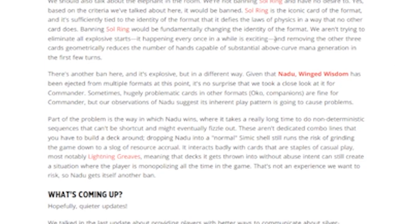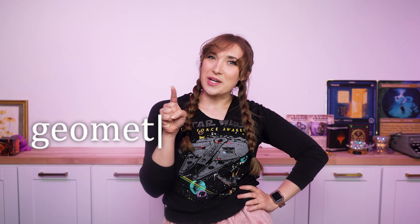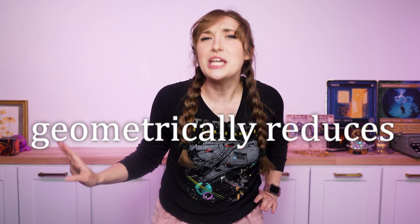The thing that caught my eye the most is what they said right here: removing the other three cards geometrically reduces the number of hands capable of substantial above-curve mana generation in the first few turns. This word choice is oddly specific — geometrically reduces? I actually don't think they're completely wrong, even though they're using this math phrase pretty loosely. But it does have interesting implications for how the Commander Rules Committee mathematically models the probability of opening hands in Commander games, specifically how opening hands relate to potential mana generation.